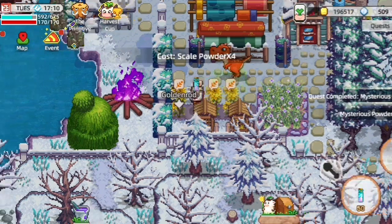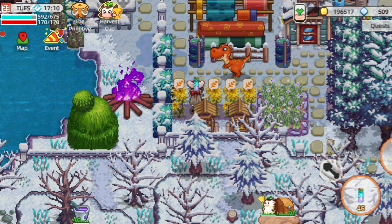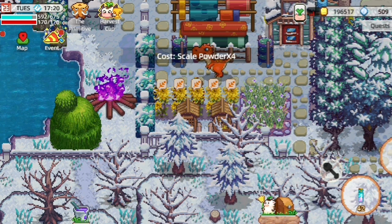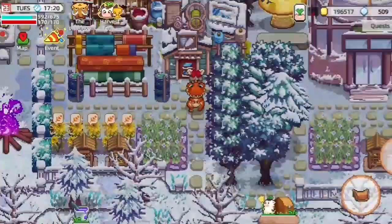One more golden rose seed — ready. Now let them grow using scale powder. No need to harvest the flower, just leave it like that.